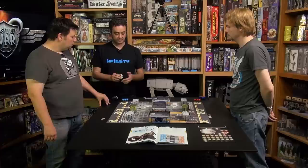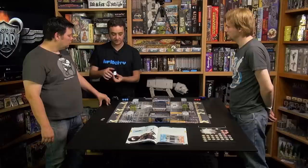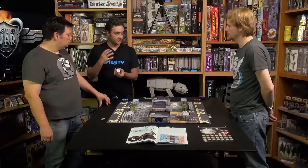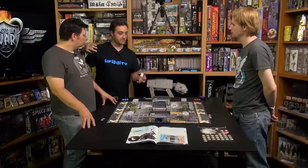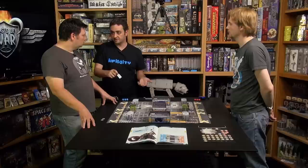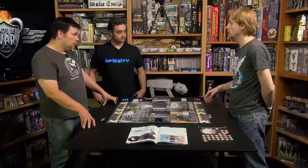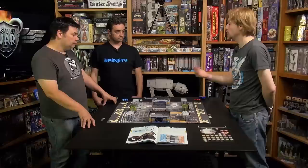If during declarations there's any doubt about line of fire, players are allowed to use the silhouette template. This template is for positioning and making sure you can see the miniature and enough surface for a legal line of fire. If the pose or size of the miniature is unclear — maybe a little prone — you can use the template. If there's any disagreement, use the template and it's done.